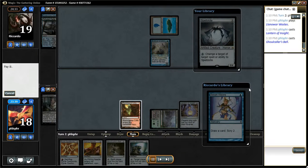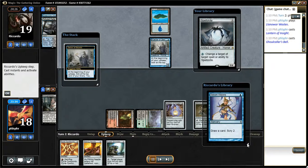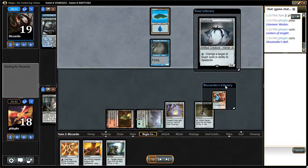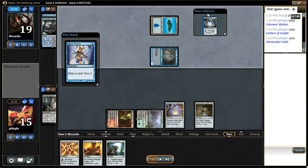Turn 2 lock. Go ahead and play the Bell first instead of the Shredder, because I don't really need the Belskite. Once he flips that Delver, Belskite's not going to do squat.